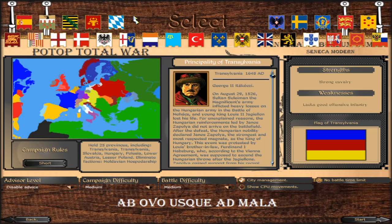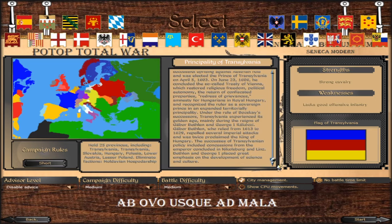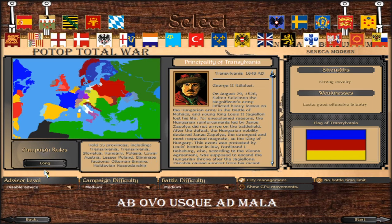The next faction is the Principality of Transylvania. The long campaign requires holding 55 provinces including Transylvania, Slovakia, Hungary, Polesia, Lower Austria, Lesser Poland, and eliminating the Turks and Moldovians. For the short campaign, hold 25 provinces including those same territories and eliminate the Moldovians — this time we are not going to be so ambitious as to eliminate the Turks. Let's go to the map and see what this faction can offer.